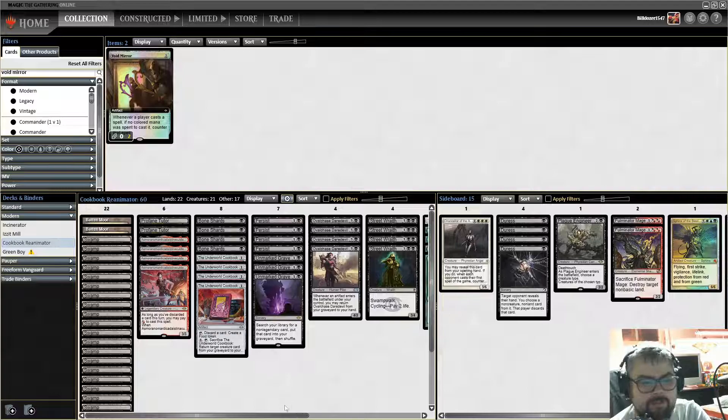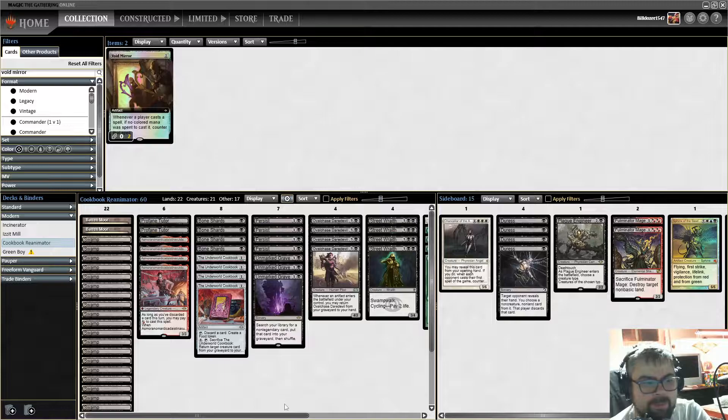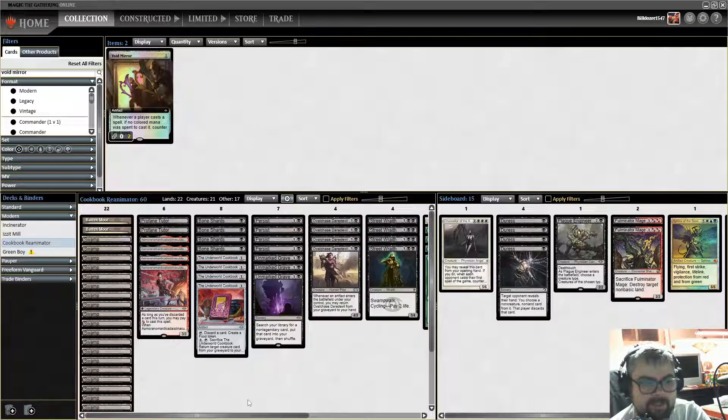It's the $40 Cookbook Reanimator Combo deck. The whole point of it is to get Asmuran out there, get the Cookbooks out, and do the Overchase Daredevil thing. Asmuran is there to really deal with creatures and just kill them.